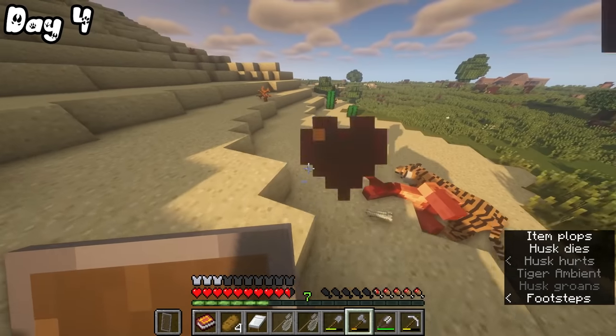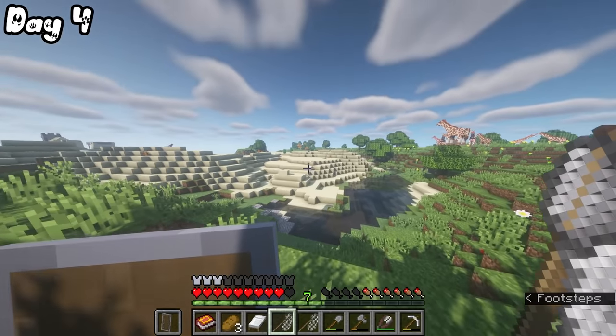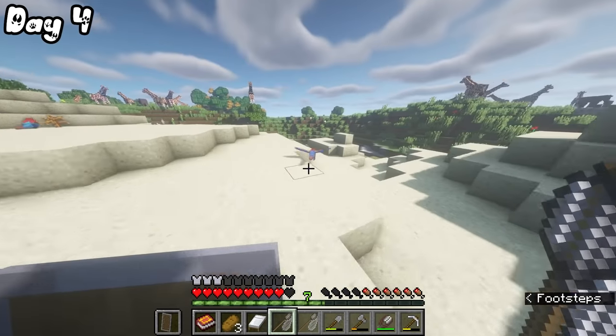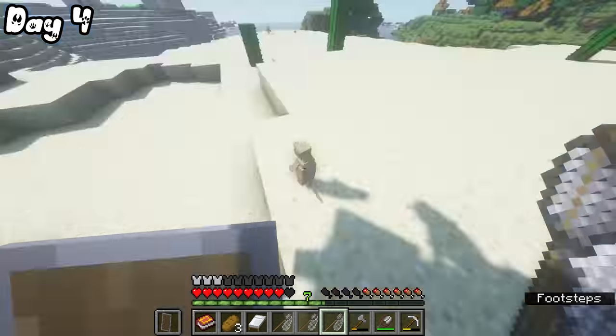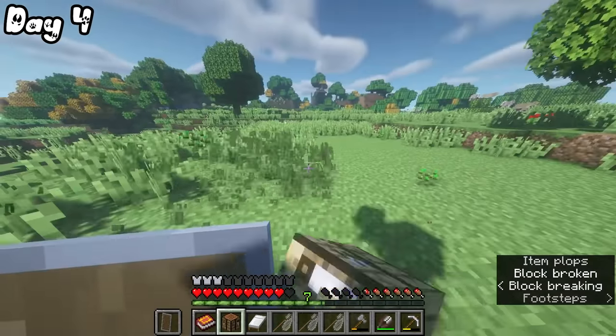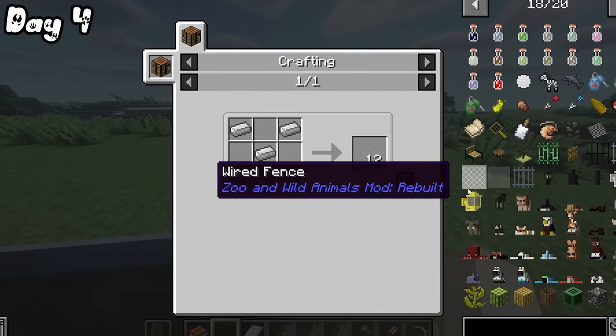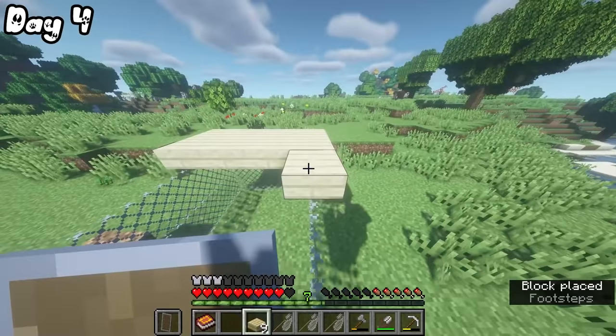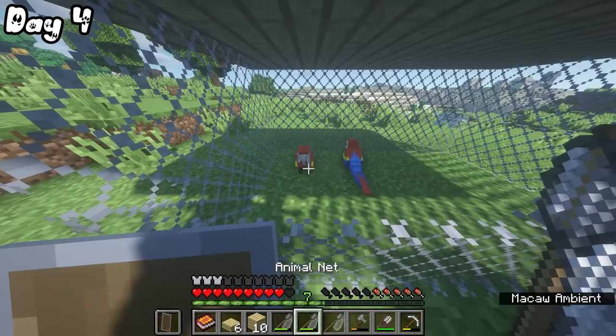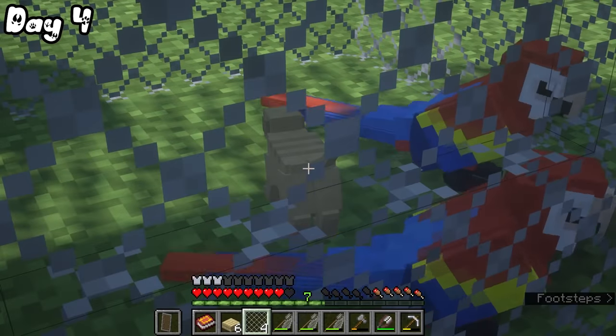On day four, I came across a tiger and that reminded me that maybe it would be time to start making my zoo. So I started by getting two macaws and a meerkat. In normal Minecraft, there is only one type of iron bars, but here there were at least five. So I made some chicken wire and put the macaws and the meerkat in.